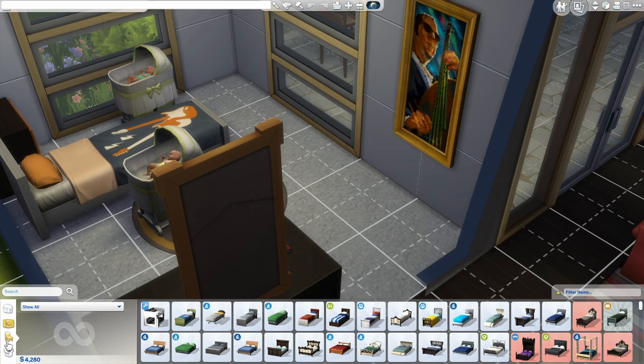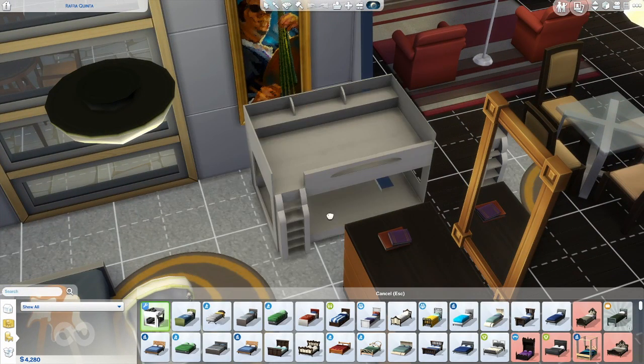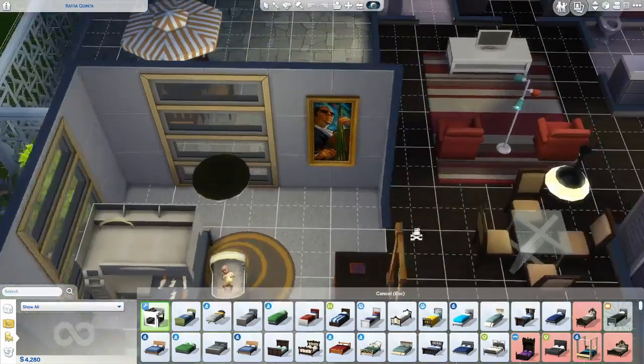I'm doing an overview on bunk beds custom content because I know you need the bb.moveobjects cheat on for this to be able to work. So is this it? Yep — Dream World toddler bunk bed. You get two parts to it.